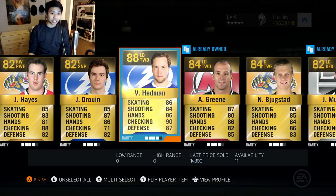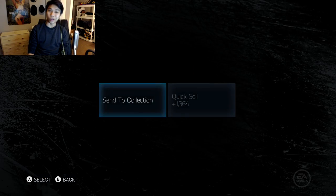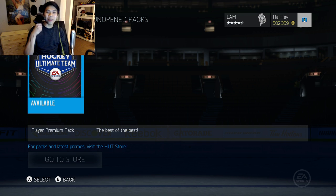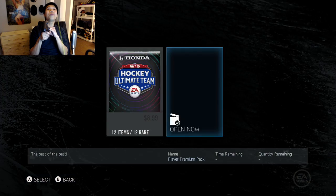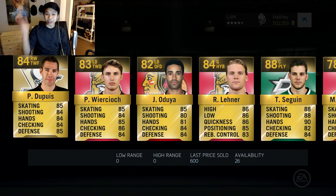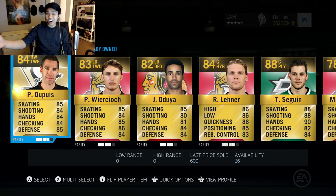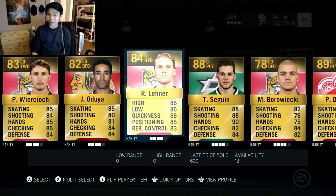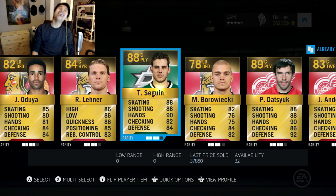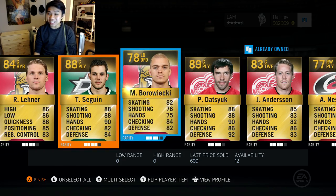We are down to our last pack guys. We're gonna pull out a superstition here — the left hand pinky pack. EA sensed me clicking the A button with my left pinky, that means we're gonna get a Tyler Seguin. Holy crap, that's not bad — he's worth 30k!